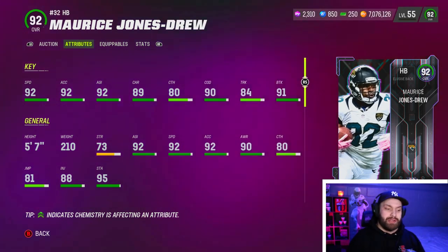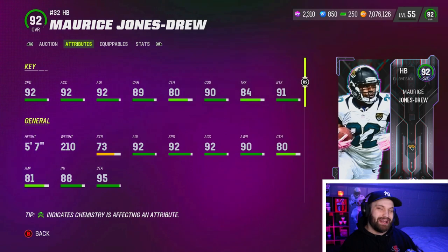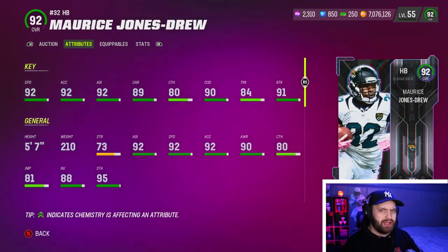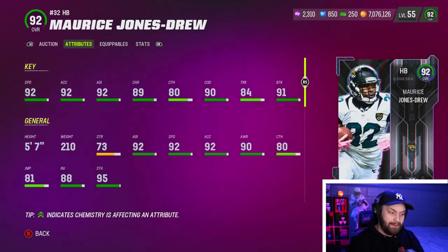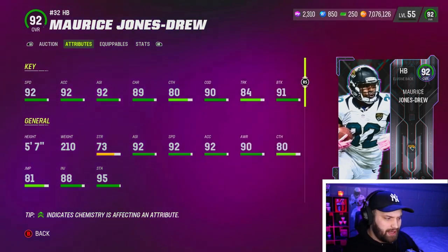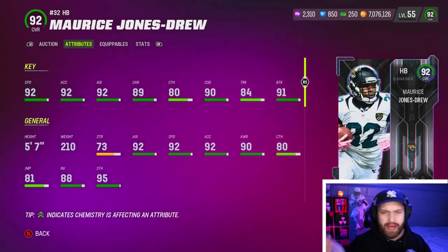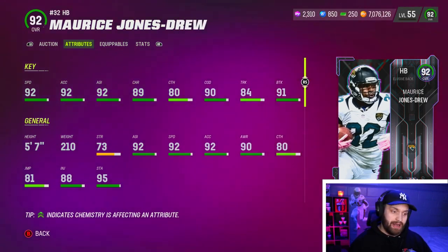At number nine, we have MJD, Maurice Jones-Drew. I was really excited to try him out again, but I was a little disappointed. He is five foot seven, 210, and his player model in game isn't as big as he looked in real life, so he's not really falling forward as much. Still a card you can play with because of the 91 break tackle. He has insane change of direction, and really good catching at 80 on his card — he came out on the same release as Alvin Kamara, who is a receiving back, yet MJD had minus one catching on Kamara. He has 89 carrying, which is okay. 92 speed gives him a plus one from Edge. Maurice Jones-Drew is really low to the ground. I kind of like the smaller running backs because they fit through the offensive line a lot better — they bounce through the holes and get to the second level. That's why I like guys like Barry Sanders and CJ2K in this game, and MJD is another one of those smaller guys.